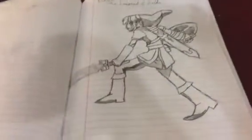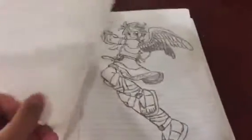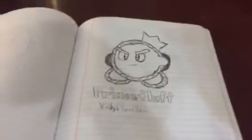And now we're going on to Link from The Legend of Zelda, as you can see right there. And now we're going to Pit from Kid Icarus, Dark Pit from Kid Icarus Uprising, Kirby from the Kirby series, Prince Fluff from Kirby's Epic Yarn, and Mario from the Mario series.